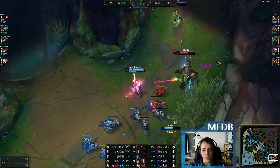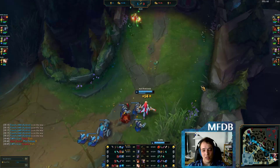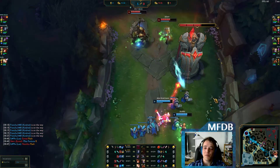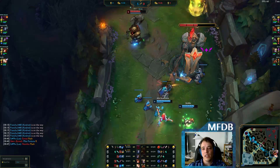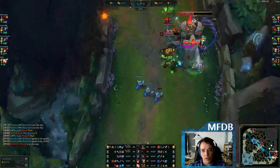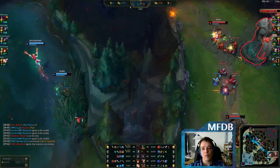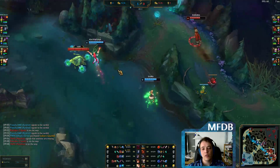Blue team now has a significant HP advantage and Red Team needs to retreat. Generally speaking, it's quite hard to catch an Ezreal with a Miss Fortune lane, because he can avoid Double Up by farming with Q while standing out of range, and he can poke you with Q without you being able to retaliate. It's quite annoying.